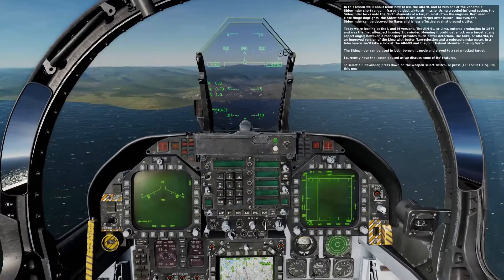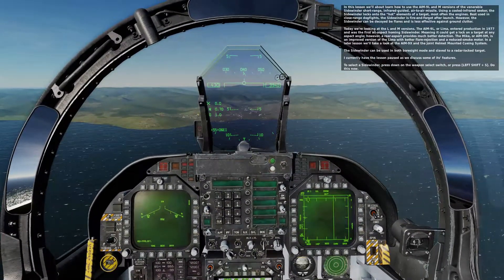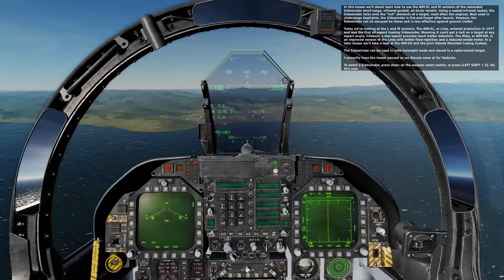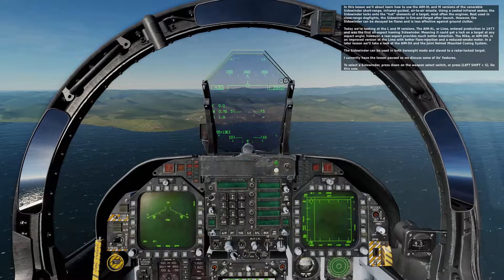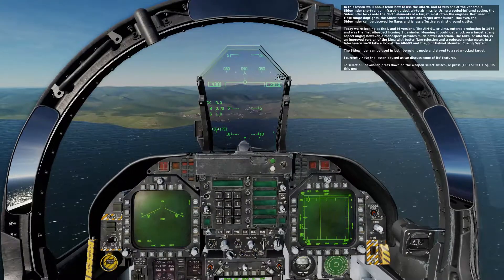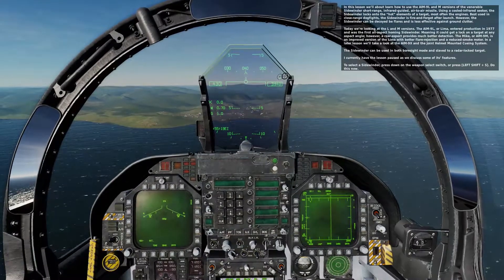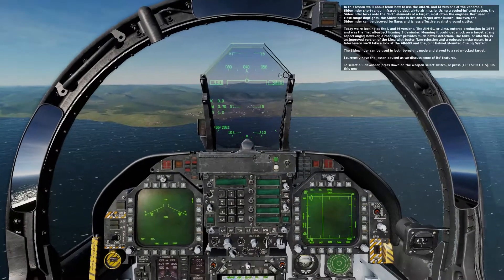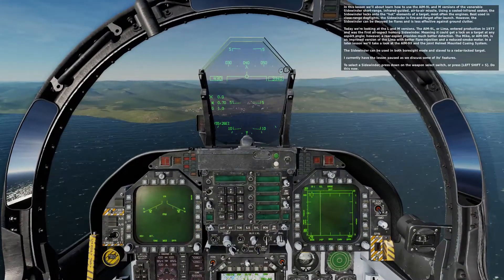In this lesson we'll learn about how to use the AIM-9L and M versions of the venerable Sidewinder short-range infrared guided air-to-air missile. Using a cooled infrared seeker, the Sidewinder locks onto the hot elements of a target — most often the engines. Best used in close-range dogfights, the Sidewinder is fire-and-forget after launch, however it can be decoyed by flares and is less effective against ground clutter.